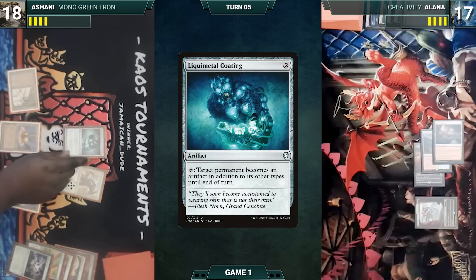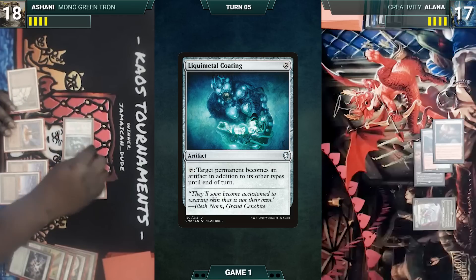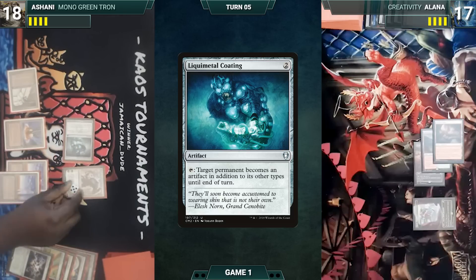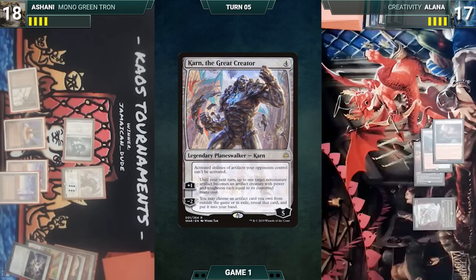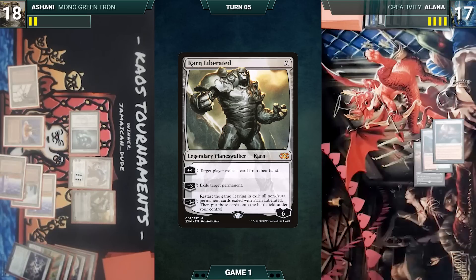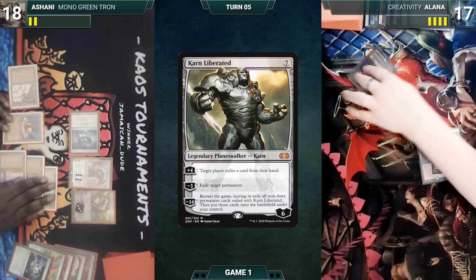Put that and draw. Liquid Metal Coating. I would activate Liquid Metal Coating targeting the untapped land. I will plus one Karn, targeting it. Oh, that's cute — I see, it's mine. Karn liberated. From the mana string, Karn targets all the trail line. And I will pass the turn.